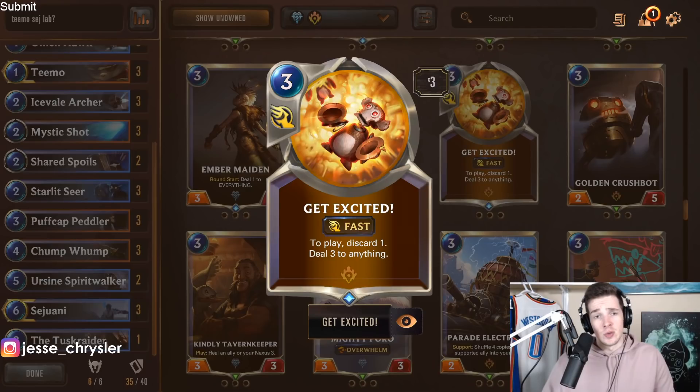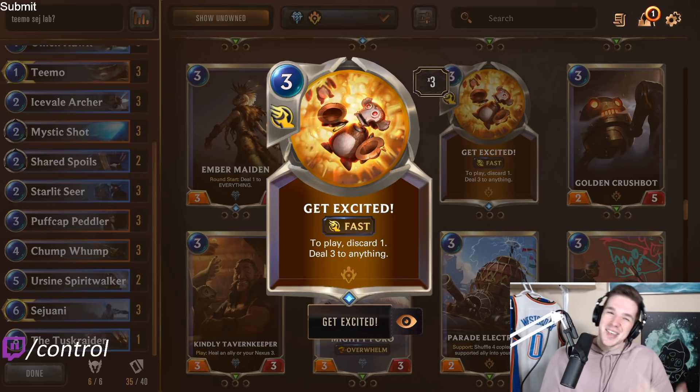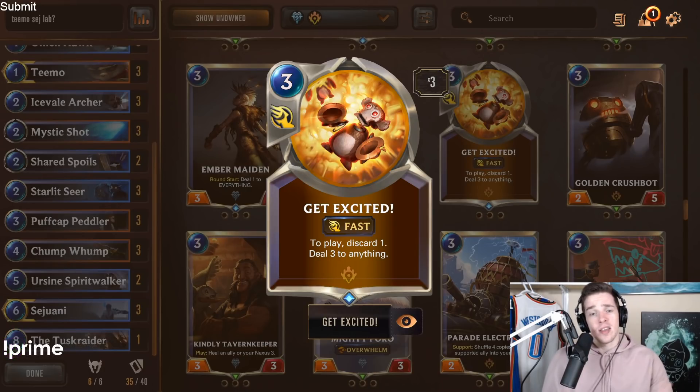Get Excited is an honorable mention — people like this card a lot. The problem is we don't really have good cards to discard and we don't draw a lot. If you're discarding cards, you're not left with too much to play. Dealing 3 damage going face to burn opponents out with Shrooms is an awesome option, but it's just not the right deck for it in my opinion.